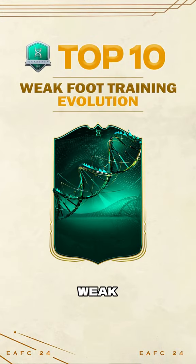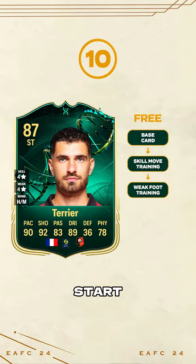Top 10 combinations for the new weak foot training evolution. We start this video off with Terrier, who gets a really solid striker card with 92 shooting.